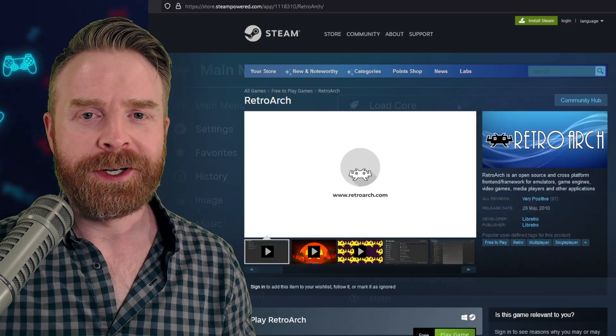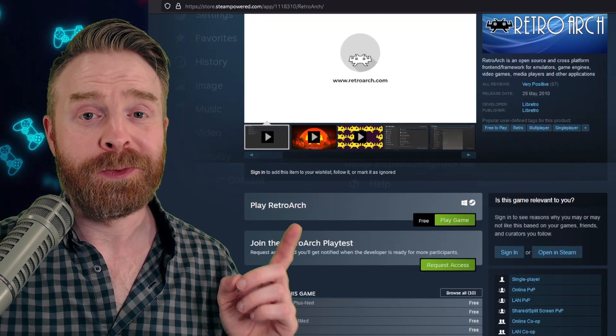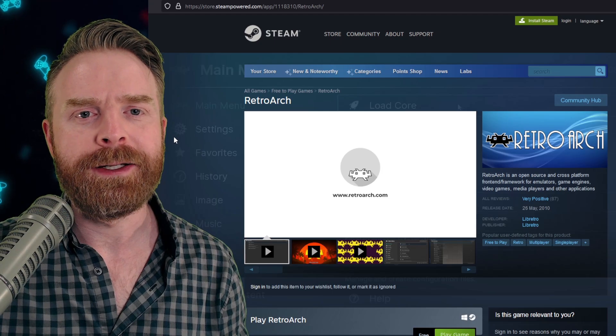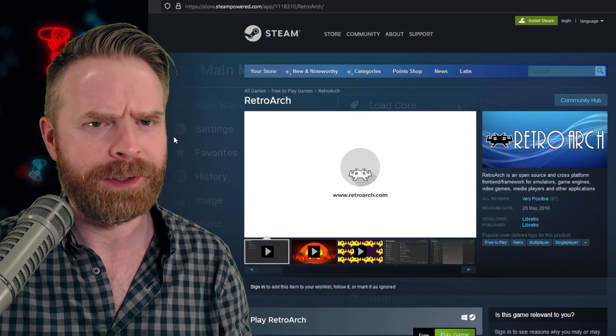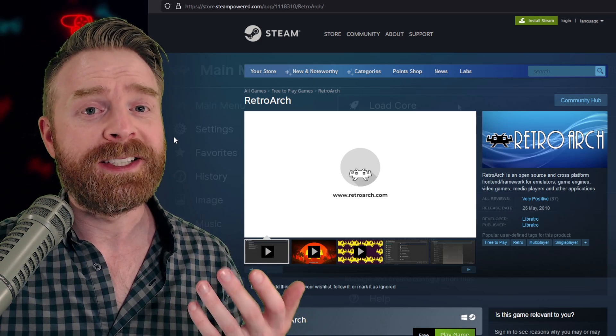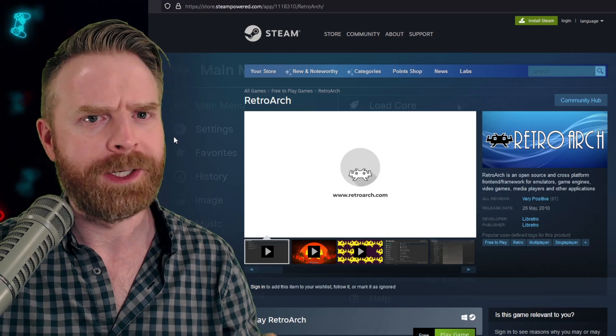To find RetroArch on Steam is pretty simple — just type in RetroArch and you will find it there. It is 100% free. If you don't know how to use it, I'll leave a link in the description below with a tutorial that I've done. I will also be doing a Steam-specific tutorial of RetroArch in the near future — soon-ish.